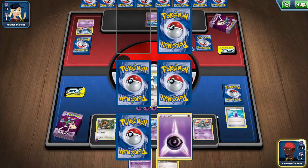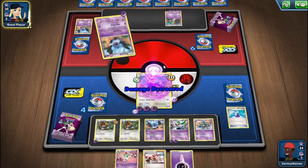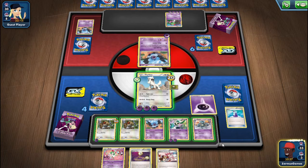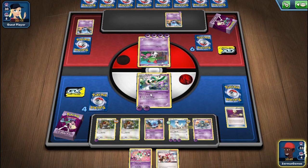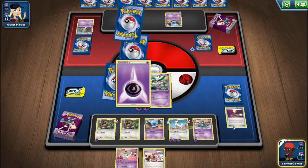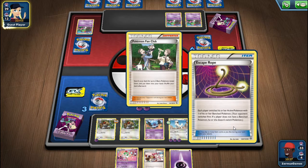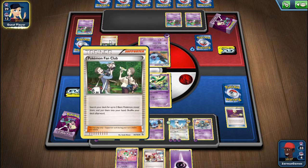This is so good. I'm going to attach an energy and use Escape Rope to switch to Gallade, and use Power for Storm which knocks out Ralts. Right now she's thinking what to do. Since she used Pokemon Fan Club - oh, never mind, she's getting two Miltanks. I thought she was going to get Kirlia but it's only for basics.